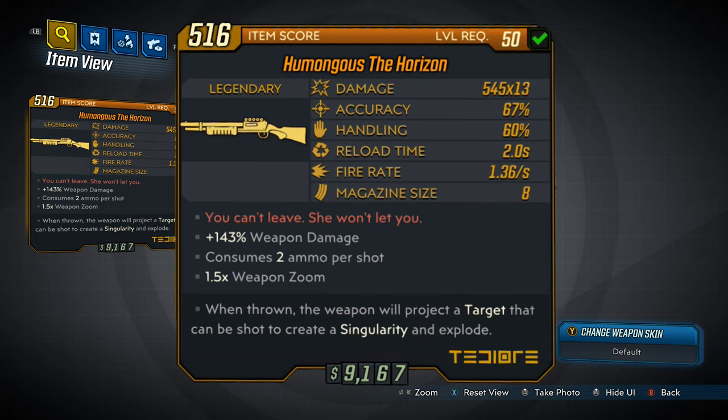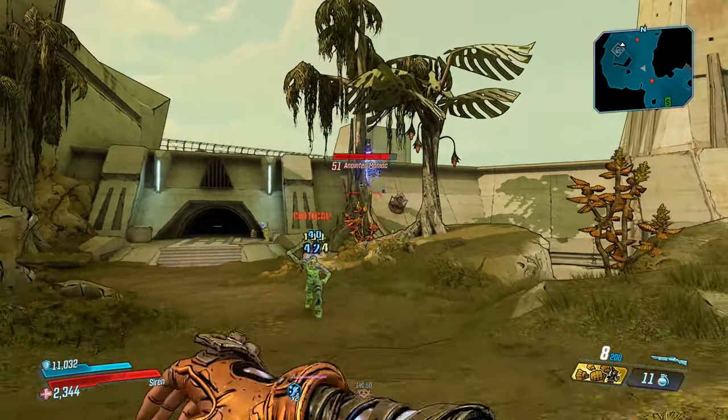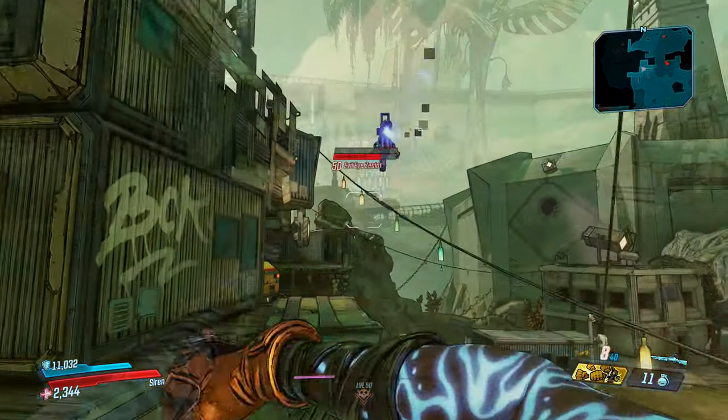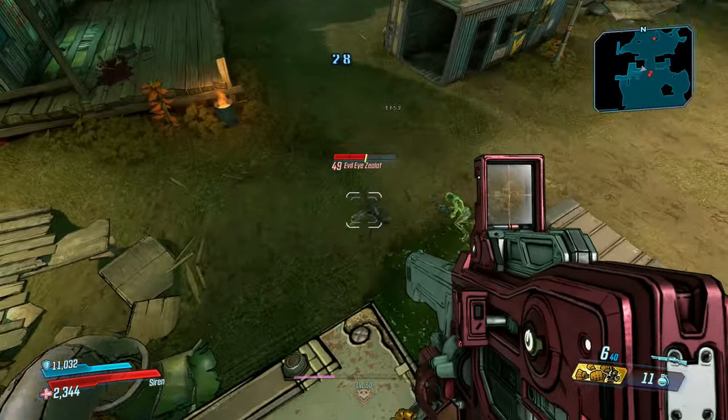The text at the bottom will tell you what makes this shotgun special. As per the usual TDR weaponry, it's disposable, so when you go to reload you just throw it out. It will either explode when it collides with something, or if you decide to shoot it, it will create a singularity in the spot that you shot, pulling in small to medium sized enemies, barrels, and debris.